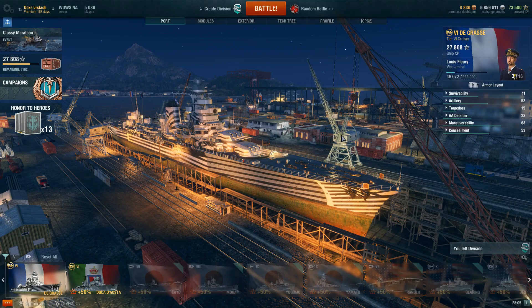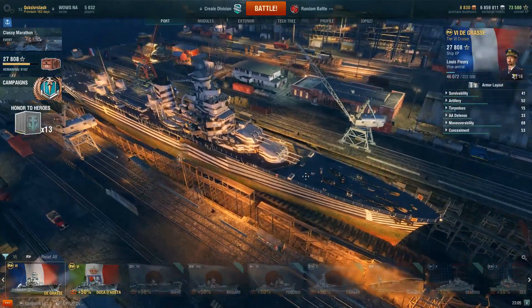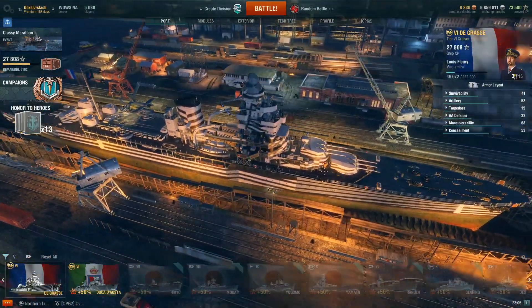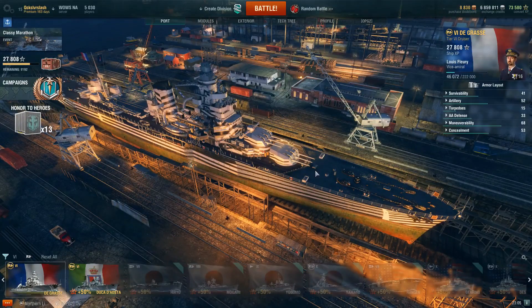Hello, Quicksilver Slash here with a review of the new tier 6 premium French cruiser, the De Grasse. The ship has been a lot of fun. I've really enjoyed the French cruisers — La Galissonniere I really liked — so it doesn't surprise me that I've enjoyed De Grasse. It's theoretically an improved La Galissonniere class.